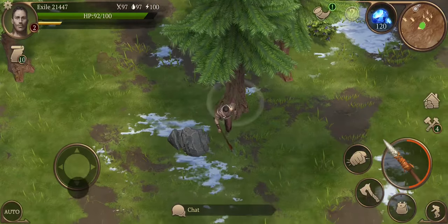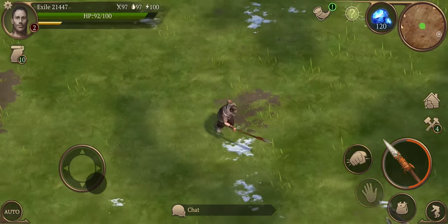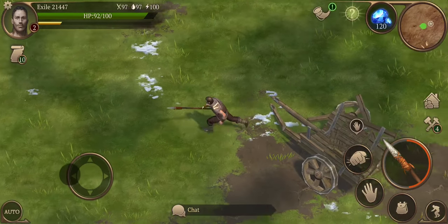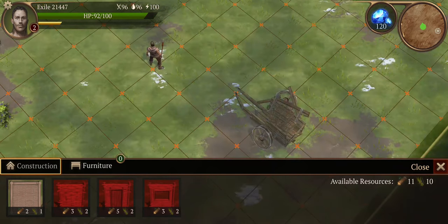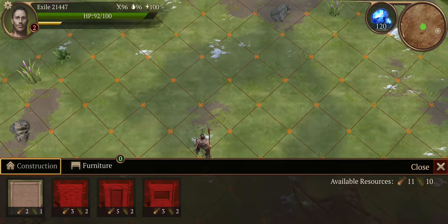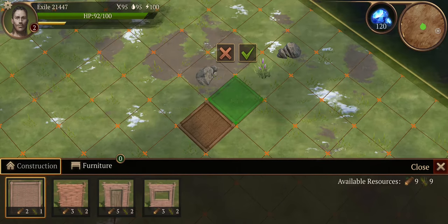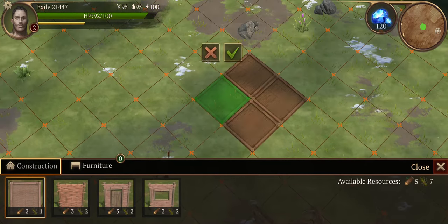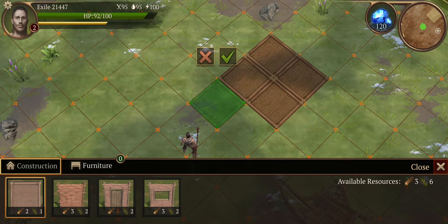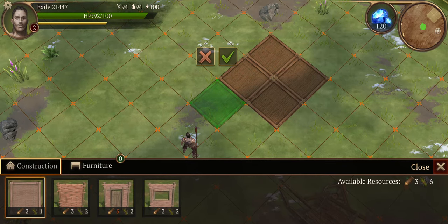I might start building next to that cart here. Let's go into the build menu — start with the foundation, that'll be the first thing. Have I got three wood and six bush things?